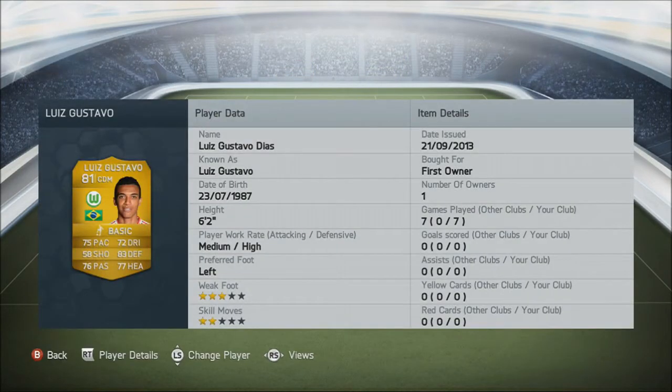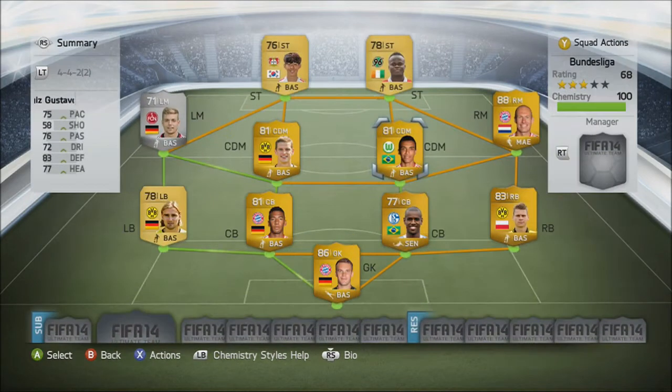Our second defensive mid is Luis Gustavo. I believe he's transferred from Bayern to Wolfsburg. He's 6'2", so a nice tall player — 83 defending, 77 heading, and 76 passing. He's quite a good midfielder and defensively he's really solid.